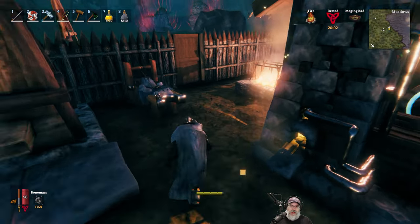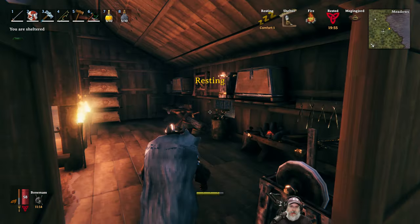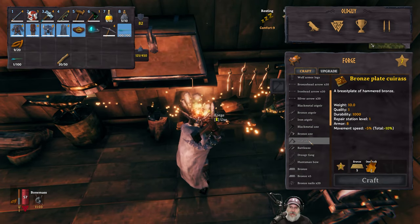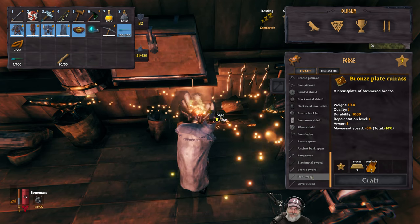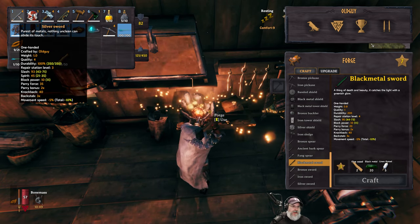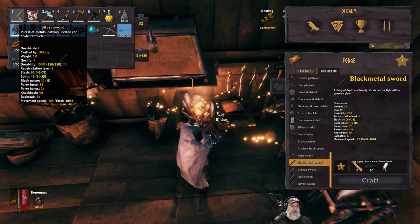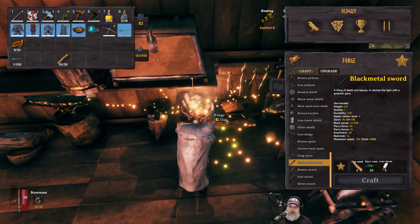The last little bit of black metal is in the blast furnace, so we are now ready to start making some other black metal items and then possibly upgrading. I want to make the black metal sword. The black metal sword does 95 slash damage straight up, compared to 93 slash damage with the silver sword maxed out — but this also does 45 spirit. So this sword is probably still better against spirit-type and undead-type creatures, but for everything else I think this one's going to be the star of the show.